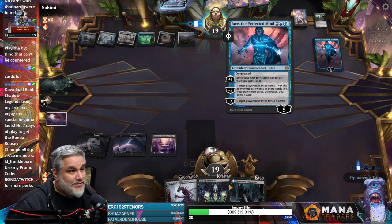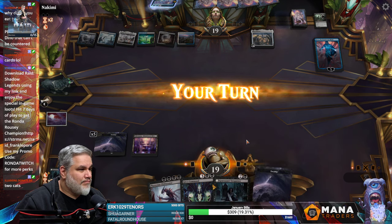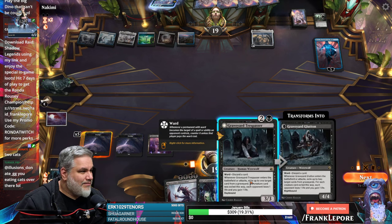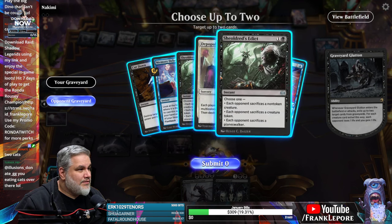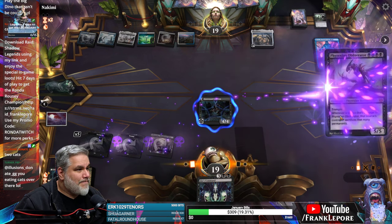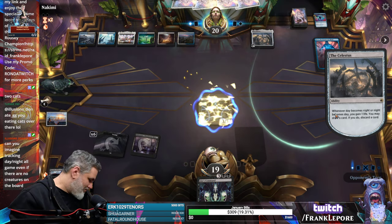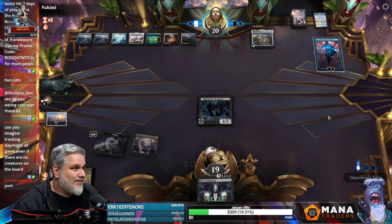Now I'm wishing I just played the other Graveyard Trespasser. One thing I don't like is that Gix's Command can't do anything against Planeswalkers. Depopulate, depopulate, flashback card — wonderful. Tracking Day-Night when there's no creatures sounds absolutely miserable, because then it's going to be relevant once you play a Day-Night creature. Oh no, what was it — Day or Night? The mana seems really good in Standard.